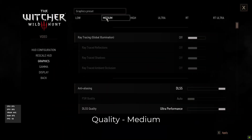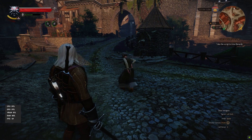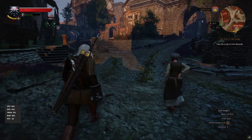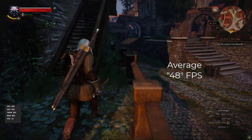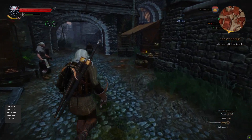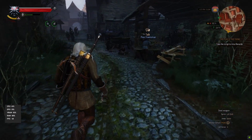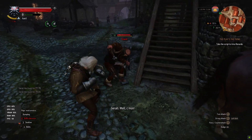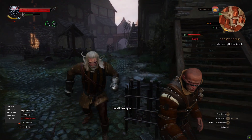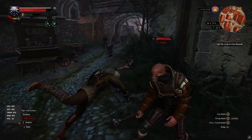Now it's time for the medium setting in RTX mode. The quality is improved a little bit. The FPS we are getting is around 44-50 — I'd say 48 is the average. RAM is 88%, video RAM is 52%, GPU is 35%, and CPU is 43%. It's playable but not completely smooth.